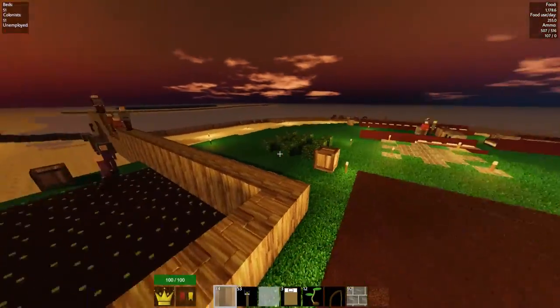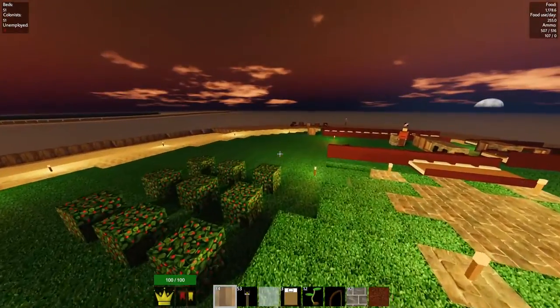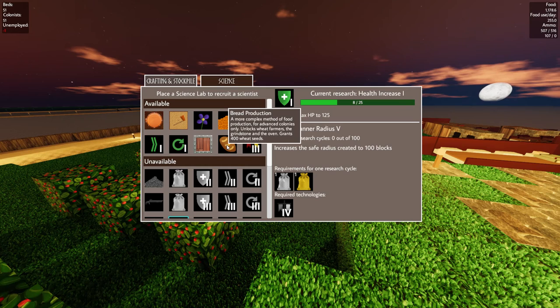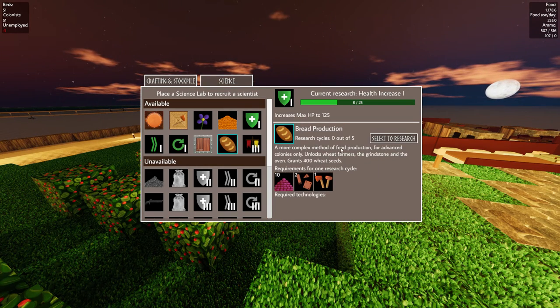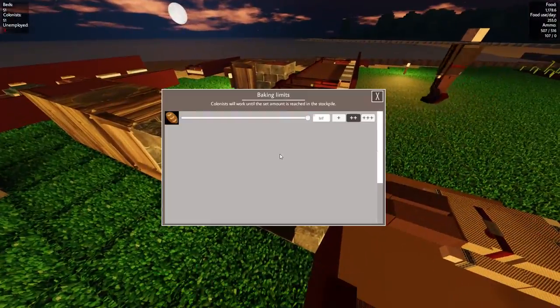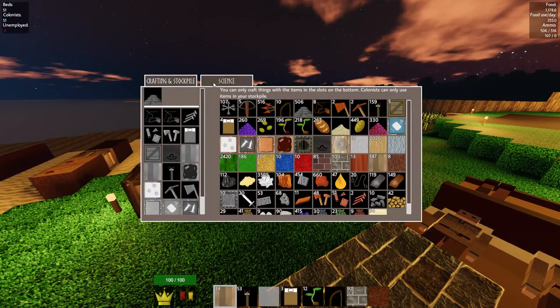While it's nighttime and there's no means of attack, I'm going to talk about some changes they added. They made the game a little bit easier in the beginning. The science menu is now a little bit different, and there are a bunch of new researches. For example, bread production now unlocks the grinders and the oven. We have those from before because we had an old colony.